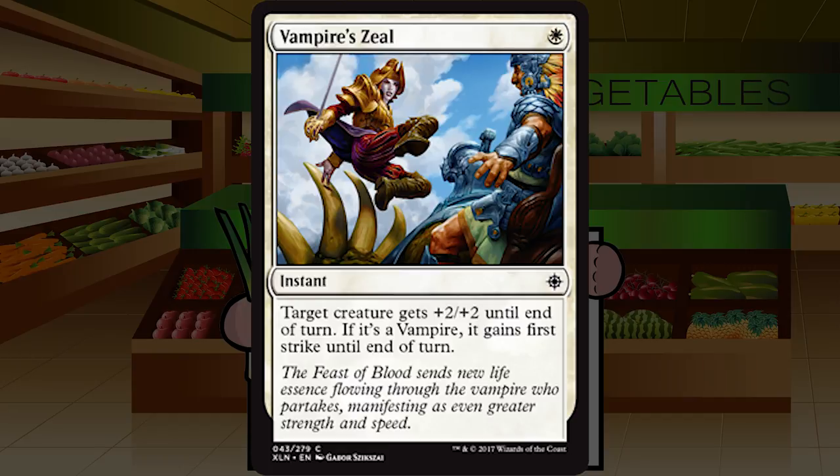Vampire's Zeal is a single white mana for an instant at common. Target creature gets +2/+2 until end of turn; if it's a vampire, gains first strike until end of turn. Two-thirds of a Giant Strength is okay, but really only a C at best. Play it if you have a slot and you'd rather be playing decent creatures or removal. If you've got a slot, you've got a slot. If you're in vampires this is likely removal in combat, but it's still bottom tier at that. C all around, vampires or not.